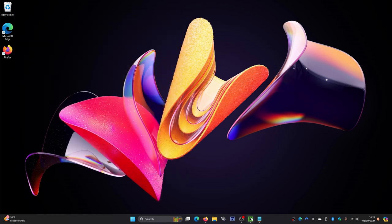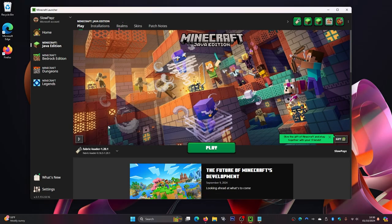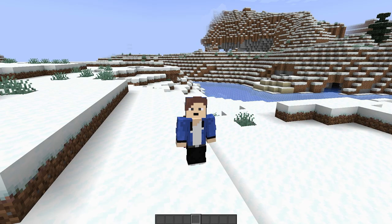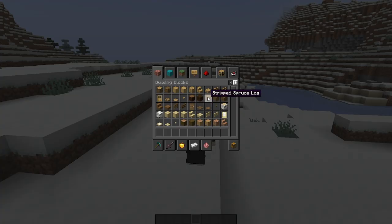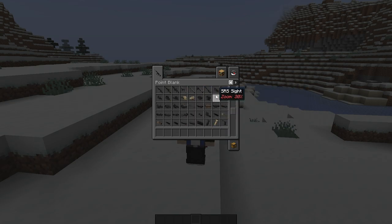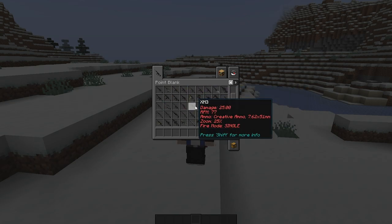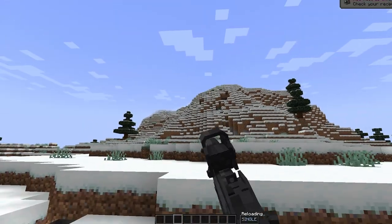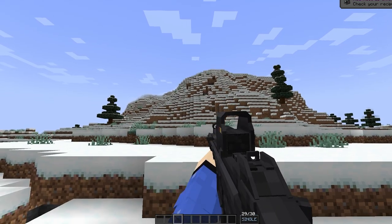Come back to the Minecraft launcher, make sure the correct version — Fabric loader 1.21.1 — is selected, then click Play and wait for it to load. Once you're in Minecraft, go to your inventory. I'm in creative mode, so I'll click the little arrow to browse items. As you can see, all the guns are now here, and if you scroll down there are even more guns and attachments. I'll grab one and shoot it — and it works!